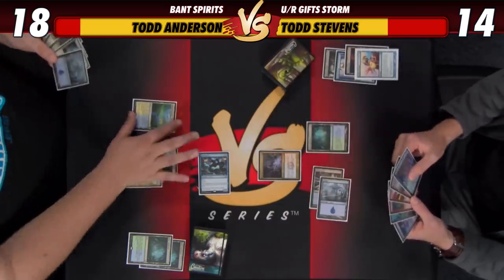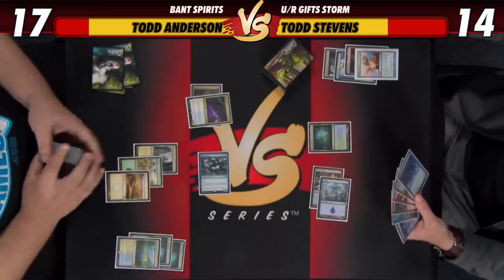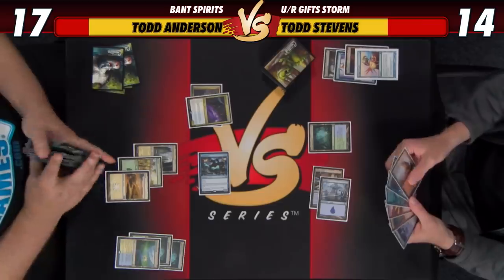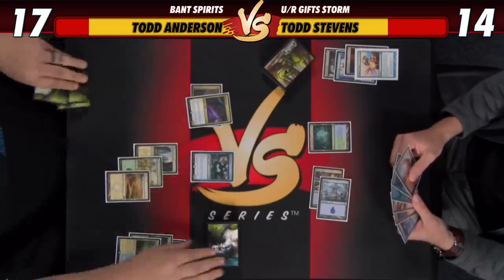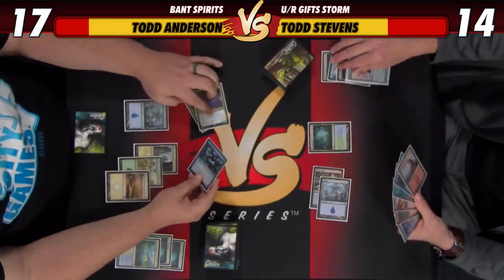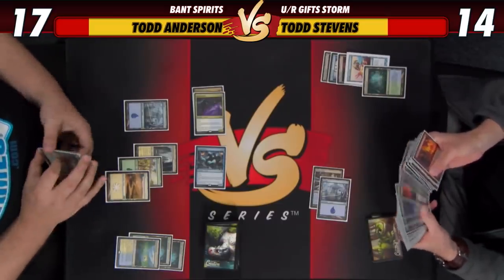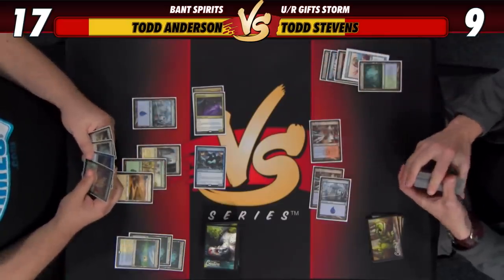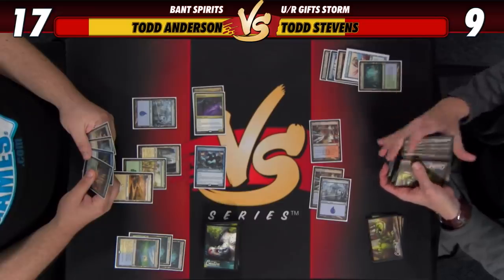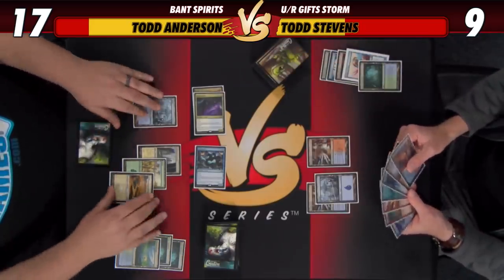Let's go with a Goblin Electromancer. I'm going to try to Spell Queller it. That puts me to 17 — I'm going to get a Plains. I want to keep my life total fairly high here just to make sure I don't get Grapeshot out without him having to go through all the bells and whistles. All done? Nope. So we're at 17 and 14. I do kind of regret not keeping that other cantrip on top right about now. We've had the blue mana and haven't been able to use it — looking for Manamorphose or just more rituals.